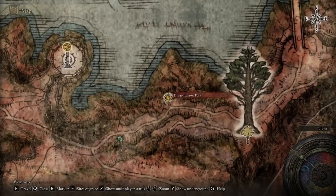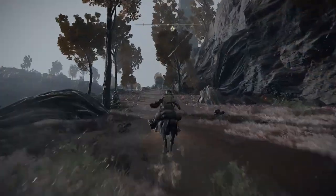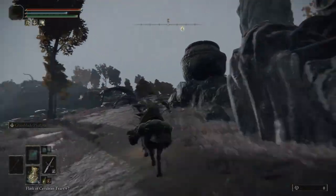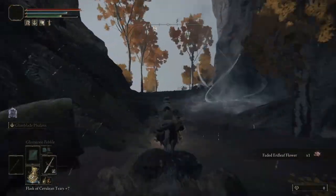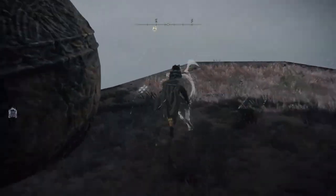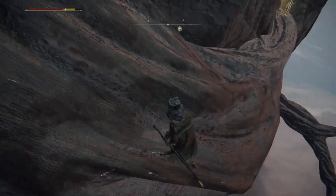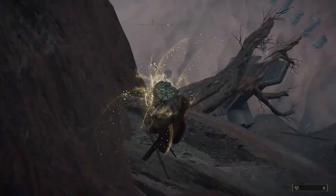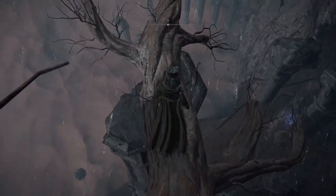In order to find the painter, you're going to want to go to Dragon Baron Fork Site of Grace. After getting to the Site of Grace, head east towards the Minor Erd Tree, where you'll see a Spirit Spring. After passing the Spirit Spring, you'll want to go to this jar here with a very jagged corner — you can see the tree branch. I would recommend using Torrent in order to use the double jump that he has. From here, follow the tree branch down onto the broken pillar that you see ahead.